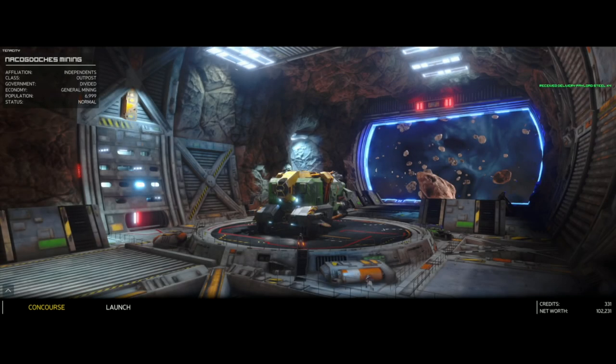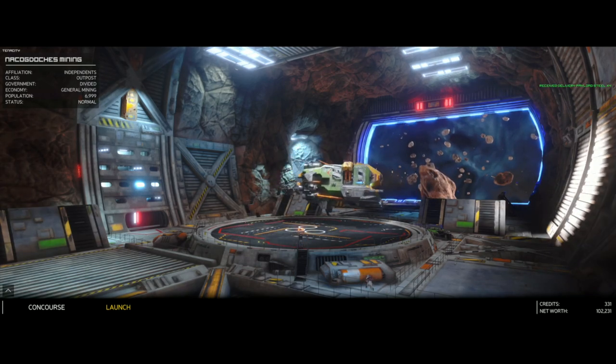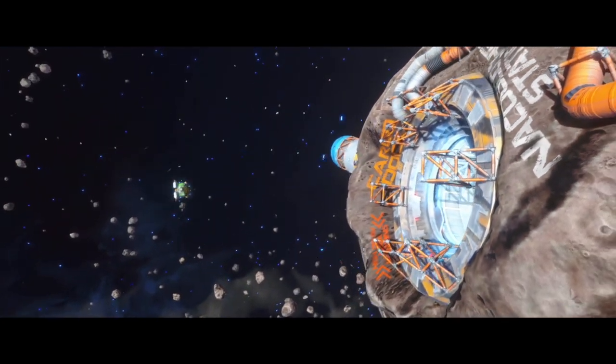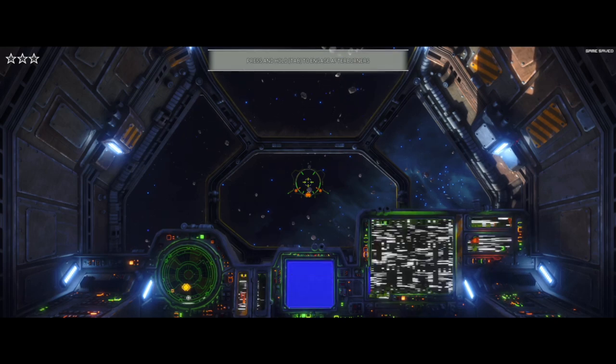Hello everyone and welcome back to NickyPlays with NickyBatGirlD'Angelo, and today we're back in Rebel Galaxy Outlaw. Having just spoken with Richter and getting his bullshit answer to where the package is, we have to go out and help him get codes that are going to help us steal the package from his own family.